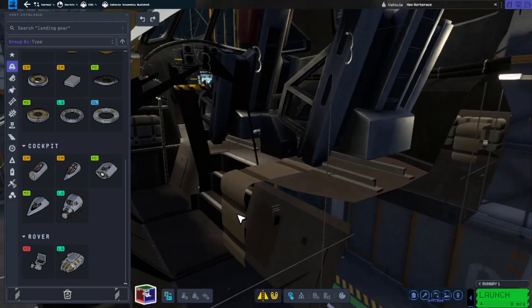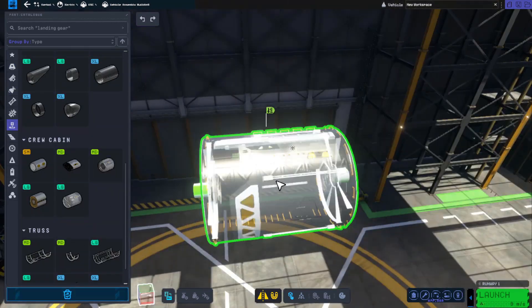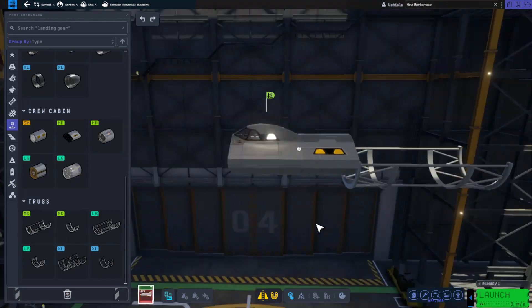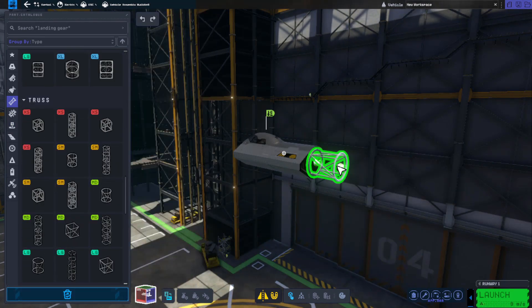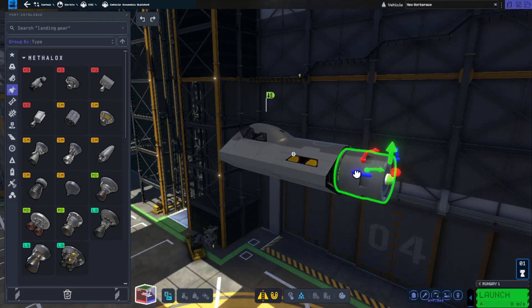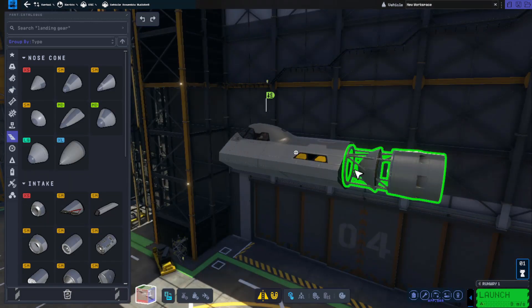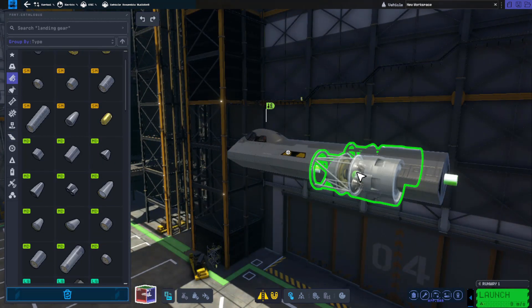First I tried to see if you could have multiple rapier engine Kraken drives, one on either side. I knew that even for KSP1 this would be pushing it, and for KSP2 the question was whether the game mechanics would even pick up the Kraken drive behavior of both rapiers, or if one would kick in before the other and cause the vessel to spin or not work at all. But I had to test it just to make sure.